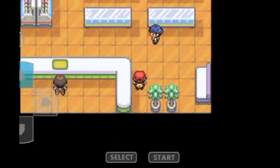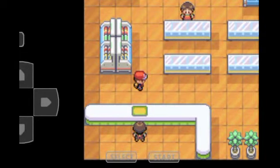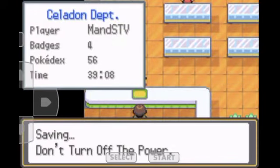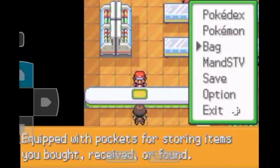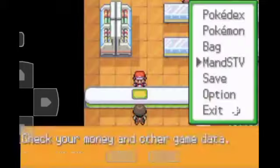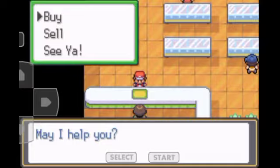You can buy the evolution stones here, so I'm gonna save the game. You can get Rotom and the shiny one in the Game Corner for 10,000 and 20,000 for the shiny. I saved the game, I got a shiny one.